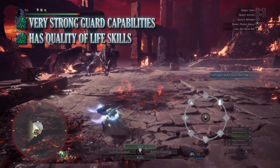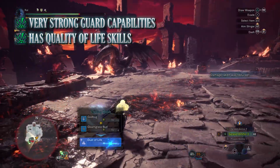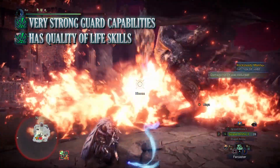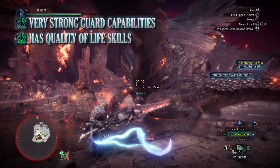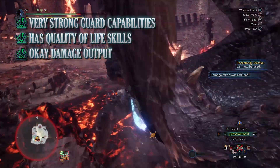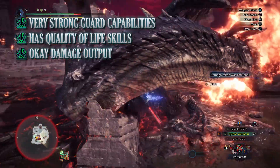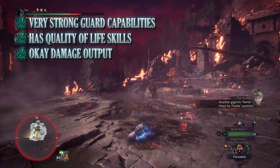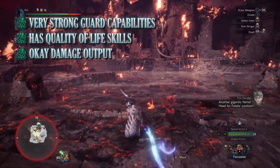The next pro this build has is the quality of life skills it comes with. From Divine Blessing and Health Boost to Evade Extender, these all make the hunt feel a little bit easier. And the final pro is that this build has decent damage output — not the highest, but by no means the worst. It's still able to complete the hunt so long as you're attacking the right monster body parts.